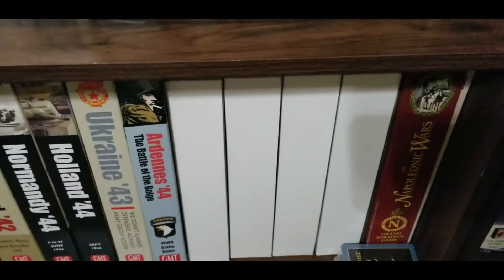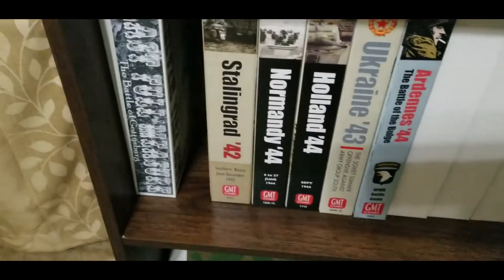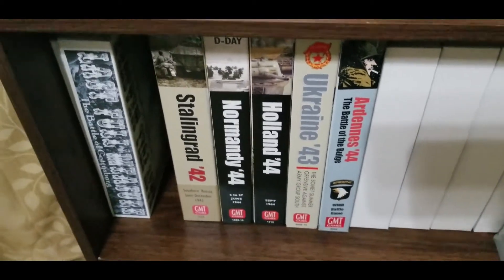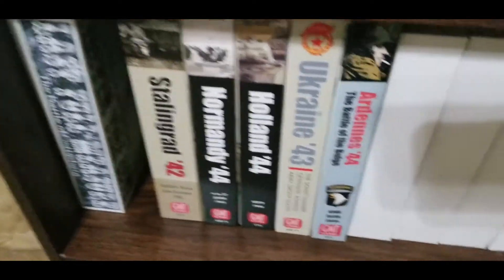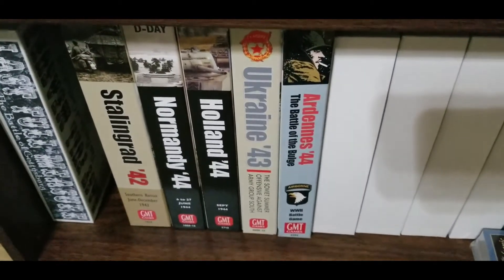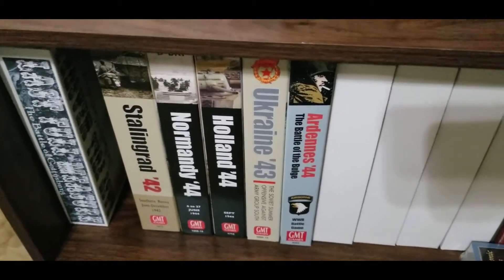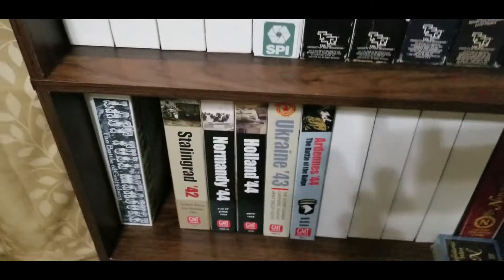The white boxes here - some might be empty, some have old SPI or TSR stuff in them. I've got to label them. There are the rest of the GMT ones. I guess they're not really a series but when I look at them like that it makes me think they are. A couple of these games are huge - the stuff that's in them. Ardennes 44 - I got that a long time ago, never played it, got it on the table once and tried to set it up. But I watched somebody playing it and I like the sequence of play, so I'm looking forward to getting that on the table. I thought I'd start with something in the earliest year, so 1940 is where I began.